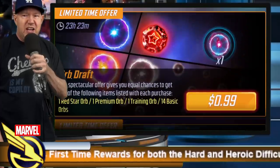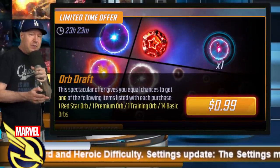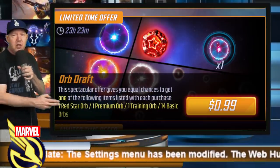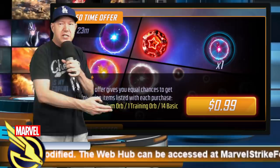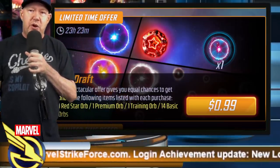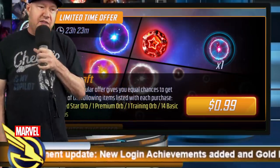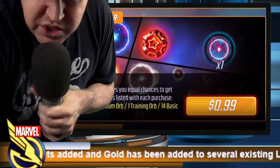There's one more offer I didn't mention — it's okay. I don't buy it because I don't really like premium orbs or basic orbs anymore since they're mostly Ultimus food. But you do get red star value — I value that at about a buck and a half. Some people value premium orbs at a dollar, basic orbs at about 90 cents. Relatively okay value for a buck — call it a guppy snack. Let me know what you think in the comments, and as always, thanks for watching. Keep on gaming.